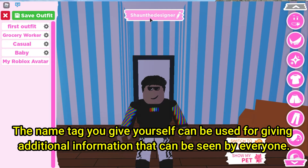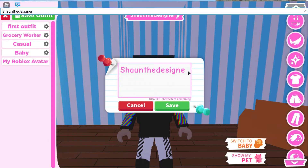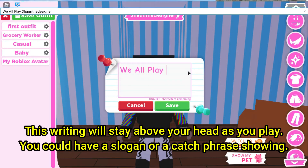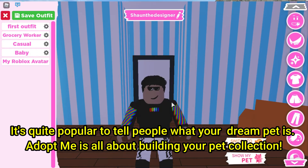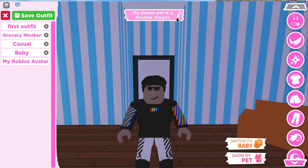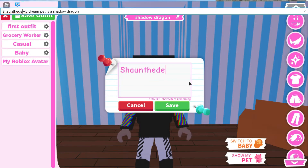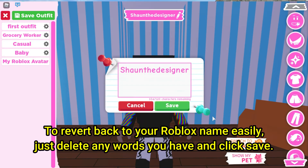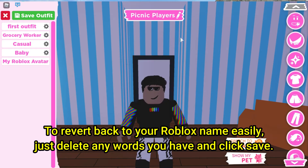The name tag you give yourself can be used for giving additional information that can be seen by everyone. This writing will stay above your head as you play. You could have a slogan or a catchphrase showing — it's quite popular to tell people what your dream pet is, as Adopt Me is all about building your pet collection. To revert back to your Roblox name easily, just delete any words you have and click save.